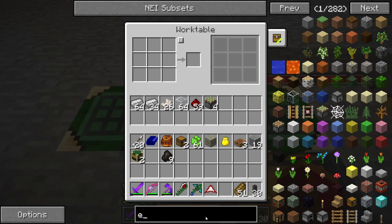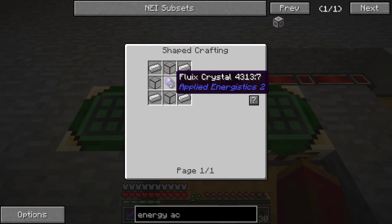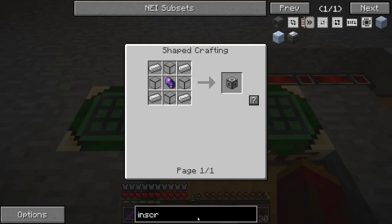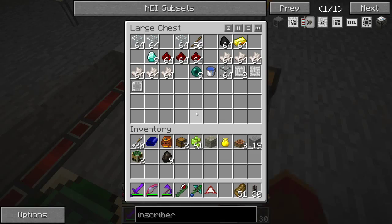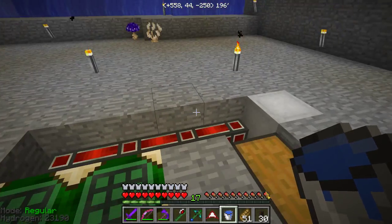The first thing we're going to need to make for anything else is the energy acceptor. We're going to need to start making Fluix crystals right away, and we're also going to need the inscribers. The inscriber is made like that, and I know I can make that right now. We still need the Fluix crystals. The Fluix crystals are pretty easy — we need a bucket of water, nether quartz, redstone, and charged Certus. So let's go ahead and do that and make a puddle somewhere.